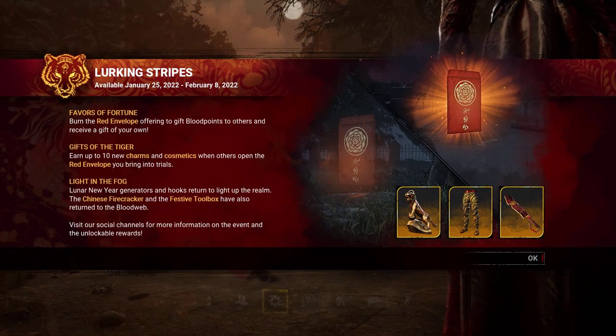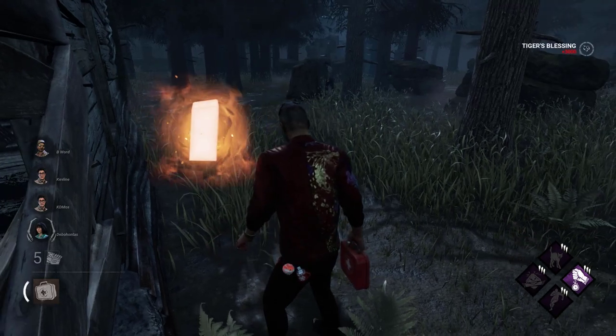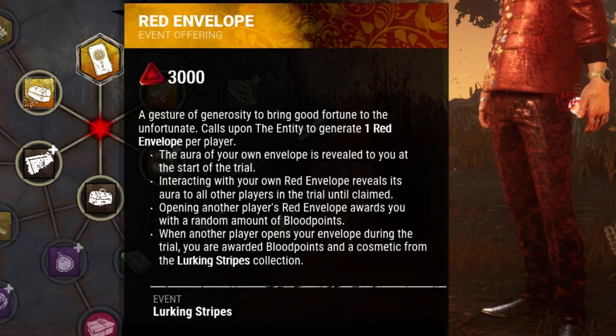The Lurking Stripes event is here, and with it comes new cosmetics and a new mechanic in the game. In order to participate in this event, first you need to get red envelope offerings in your blood wipe. These will spawn with survivors and killers.